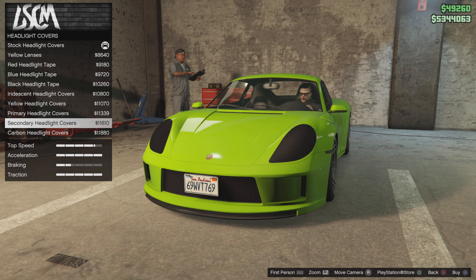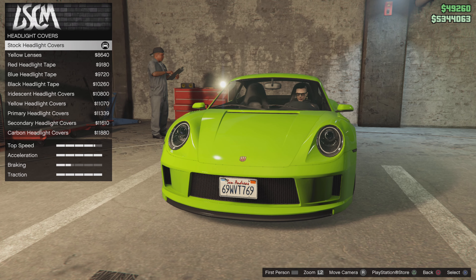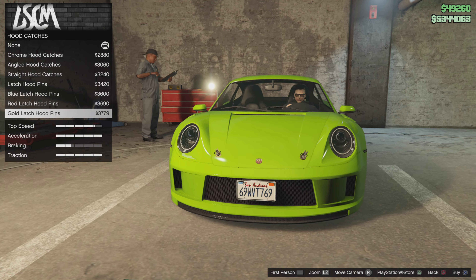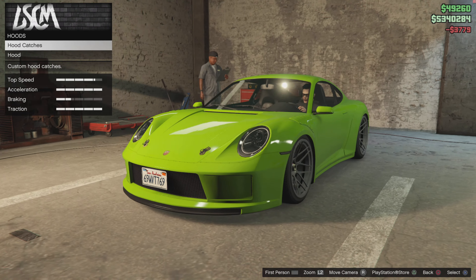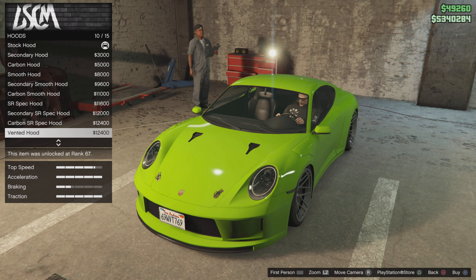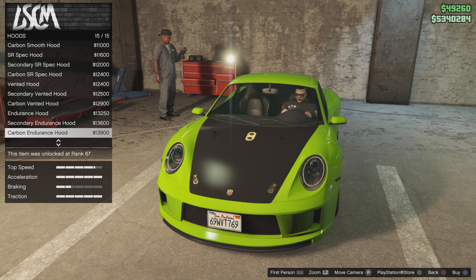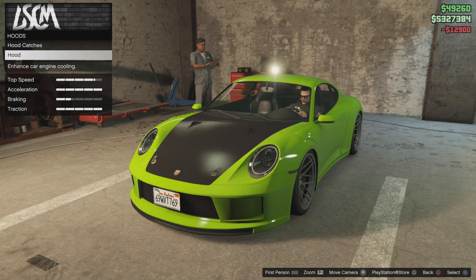Headlight covers - look at that. Leave the headlights. Hood catches - gold ones. Hoods - 15 different hoods. Go with the carbon one, down on them.